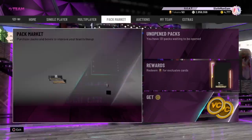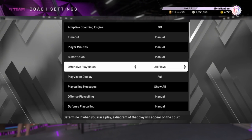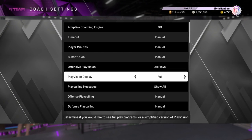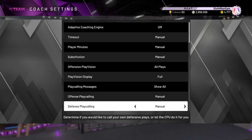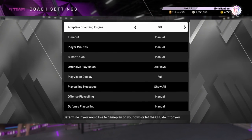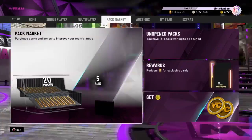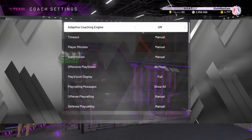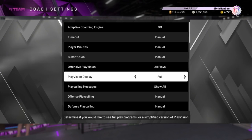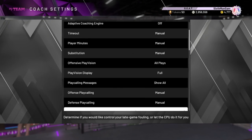If you want to have the same view as the tutorial, go into your coach settings. I recommend this in general because it helps your offense and you know where your players are going. Make sure play vision is on full, offensive play vision on all plays. Also turn off adaptive coaching engine if you have that on — that's really annoying. I also have offensive and defensive play calling on manual so the CPU isn't running plays for you — you want to decide what you're running and when.